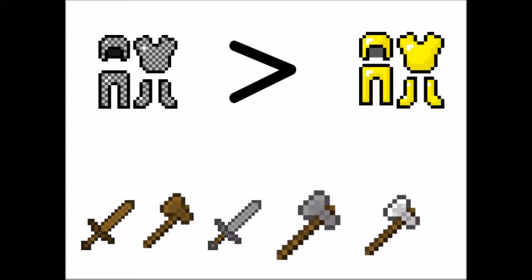Now the armor. Most people know this, but chain is better than gold — not by that much, but it's still better, mainly because it offers more literal protection. Gold can also break, and it's happened to me before. If you get a partially broken piece of gold armor, it'll probably be gone by the time you finish the game.